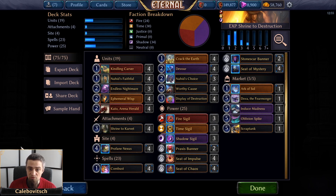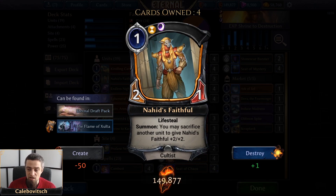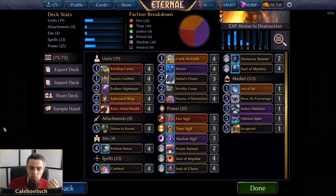Next up is Nahid's Faithful — you might have seen it in straight Cultist Xenon decks. It's a one-cost Xenon two/one Cultist with lifesteal that on summon lets you sacrifice another unit to give this plus two/plus two permanently. So if you return it to play it's already a four/three. It has two main roles: it's a one-cost unit to play on the board, and it's another sacrifice effect available when you need something sacrificed.